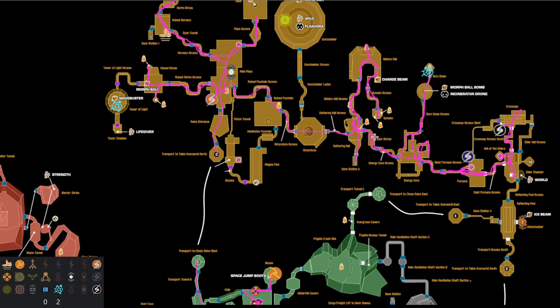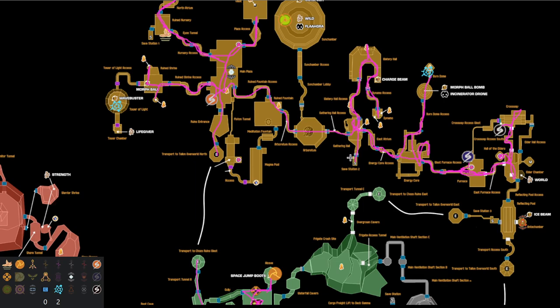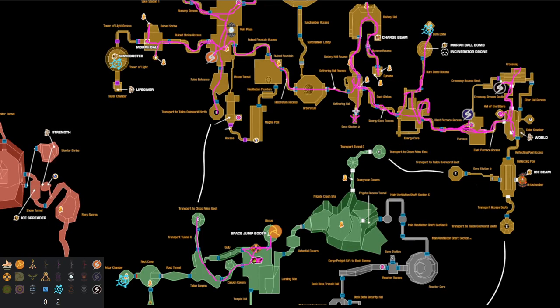At gathering hall we've got two options: we can take the save warp or we can go to sun chamber. If you're comfortable with early wilds, there's a chance you go that way, but it's kind of rough leaving the ghost fight until later. So if it were me — it's two fairly slow checks especially if you're doing early wilds — I'd probably take the save warp here.